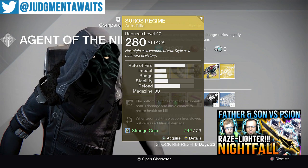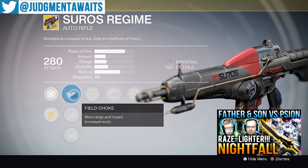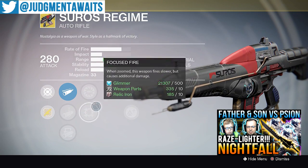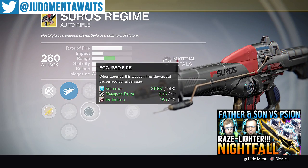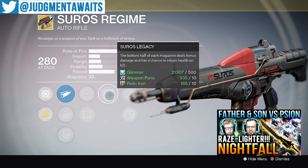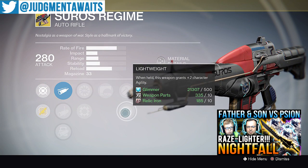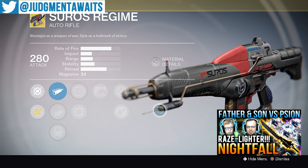The Suros — I wish you guys could have used it in year 1 because this thing was nasty. Field choke, linear compensator, smart drift control. We've got Spinning Up — the longer this weapon fires, the faster it fires. Focus Fire: when zoomed, this weapon fires slower but causes additional damage. We've got Suros Legacy — the bottom half of each magazine deals bonus damage and has a chance to return health. And we've got Hammerforged and Lightweight.